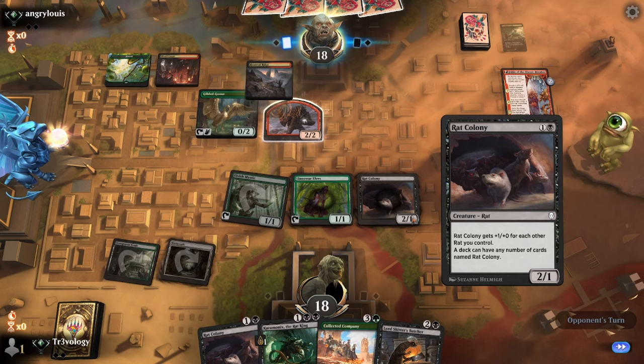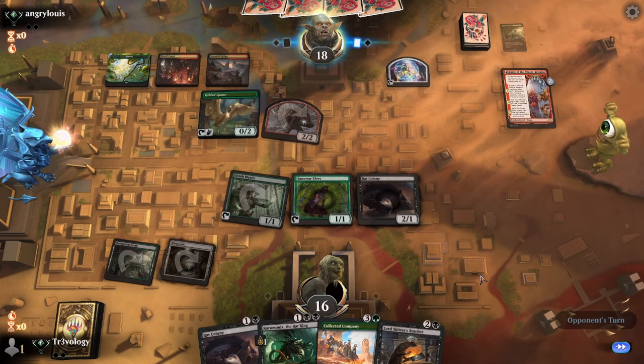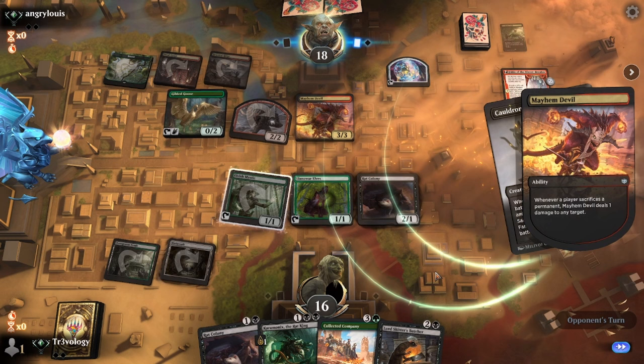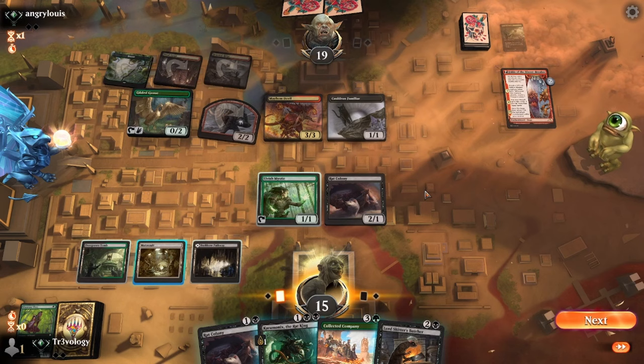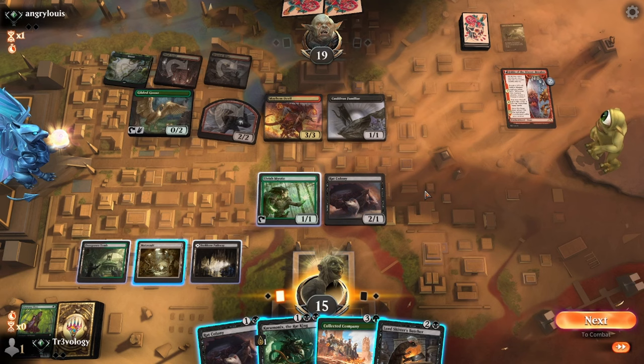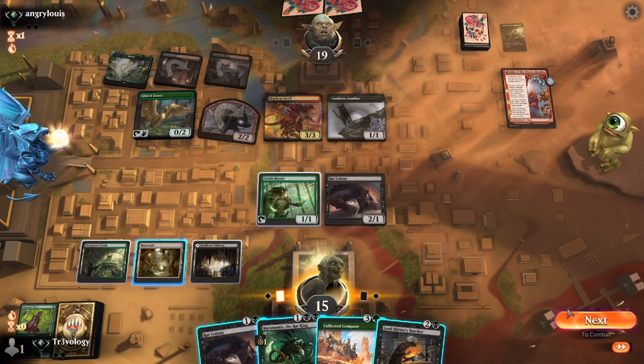Boom, there it is — Mayhem Devil. How many ways do they have to sacrifice? At the moment the answer is not literally just the Goblin, which can definitely do a lot. Just pass with Company here. If they get the Cauldron to be available the game's done. Yeah, Jund Sacrifice — Mayhem Devil is a problem here like it is for so many decks. I feel like this is just enabling stuff — they've got the Guild of Geese.